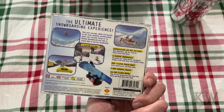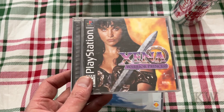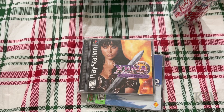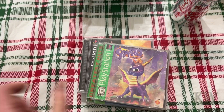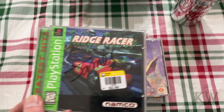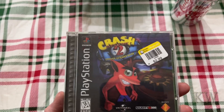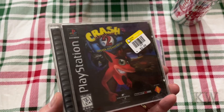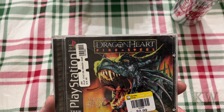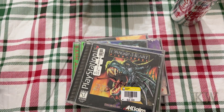Cool Boarders 2. And here's what I got for Christmas — my wife got me this, she knows what I like: Xena Warrior Princess. Spyro — I think I do have two copies of this, I finally found one and then found a better version. Bridge Racer. There's Crash 2 with that nice holographic look, kind of cool. Dragon Heart: Fire and Steel. Game Day 2000.